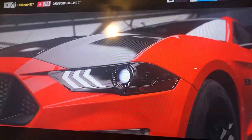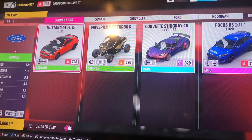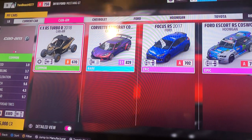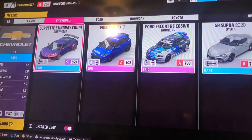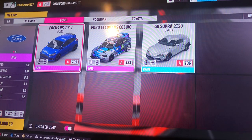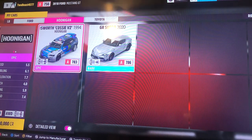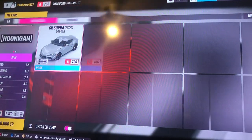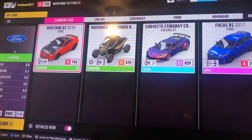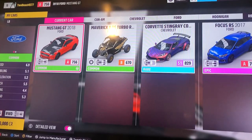Let me show you my cars. I haven't been playing this game too much recently, but this is what I got. I got a 2018 Mustang GT Ford, a Maverick X XR SRR 2018, a Chevrolet Corvette, a Focus RS — this one was in Forza Horizon 4, pretty good car, it drifts a lot. And a Toyota Supra. Honestly, I must start collecting more Mustangs because that's my favorite car.